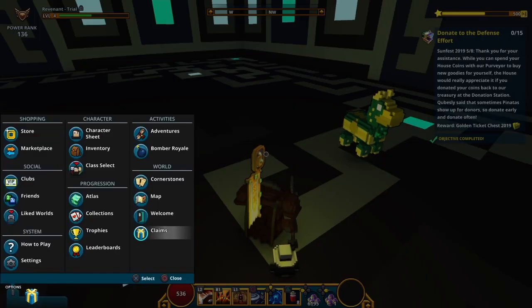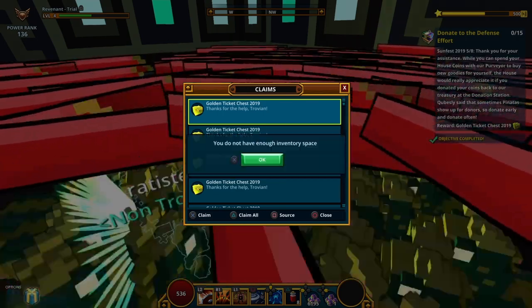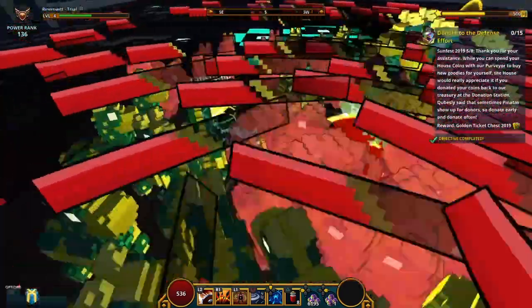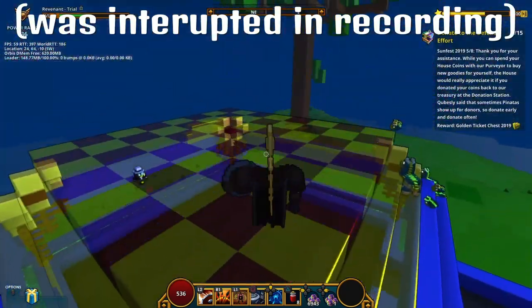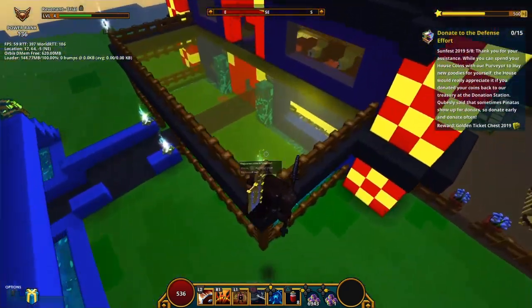You can just do this and spawn a stupid amount of pinatas. I've seen club worlds where you can't even enter them because it just crashes from the sheer number of pinatas. The only reason I wanted to share this glitch is because it should hopefully be patched by tomorrow.